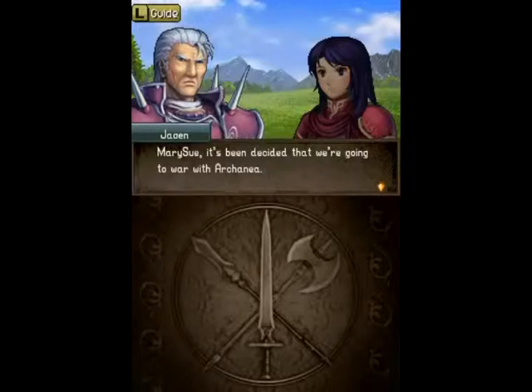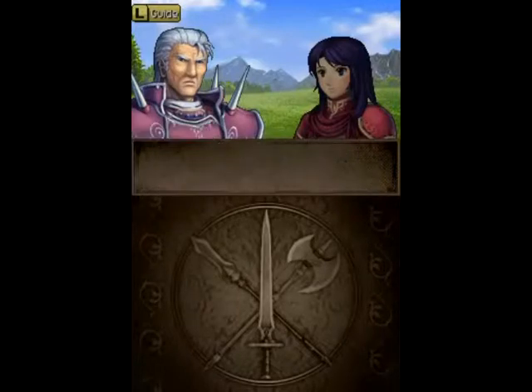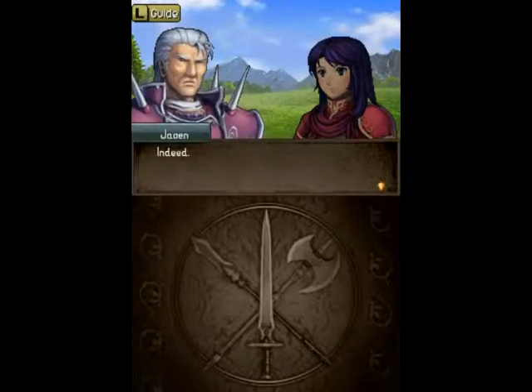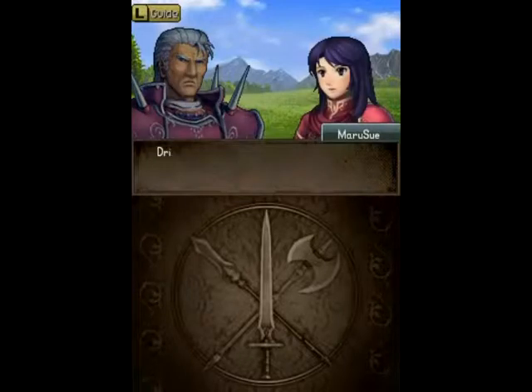I always found translations like 'it's been decided that' a little awkward. It is a common feature in Japanese, but it sounds a little weird in English to me. I prefer 'we have decided' or simply 'we're going to war with Arcadia.' Sorry, I'm just nitpicking. But now Jaken is going to explain a new feature to us: the Drill Grounds. That's actually what the majority of this part is going to be — I warn you, this entire part is just battle preparations.